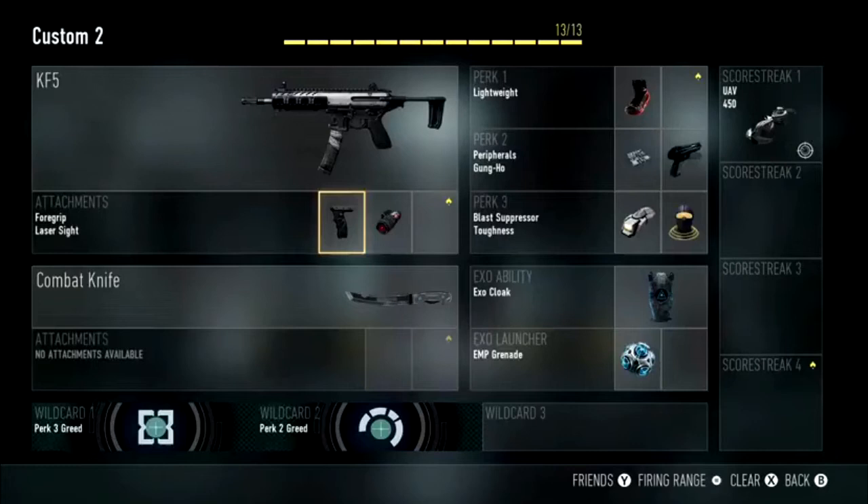I haven't chosen a secondary for this class setup, and the reason is because I value perks more than a secondary weapon. As you can see, I have put an EMP grenade — you can swap that out for a secondary if you want to. It's personal preference.